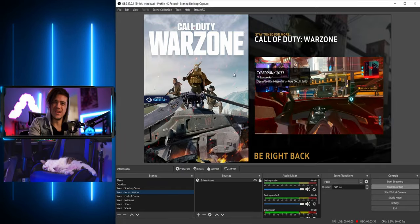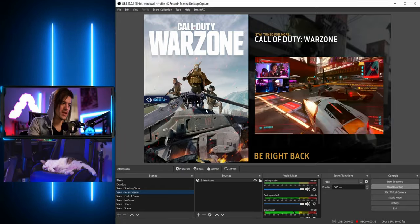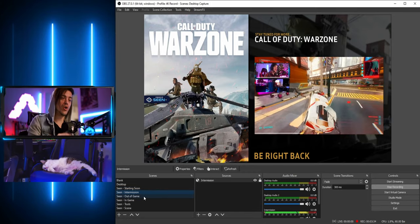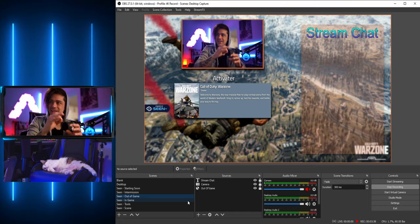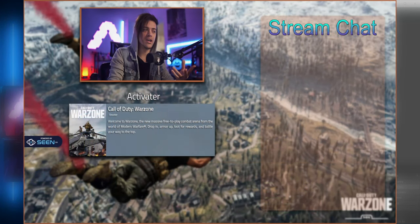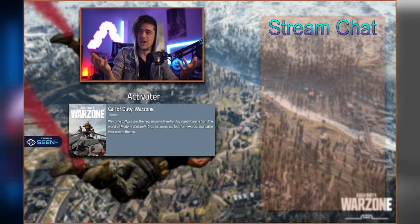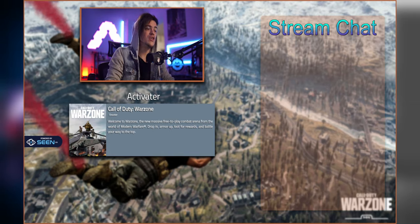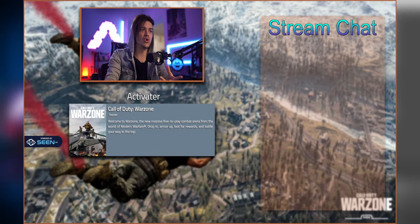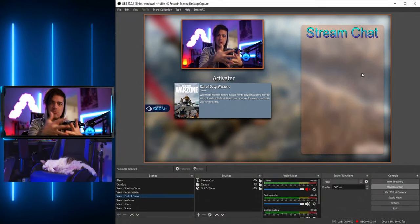This will all update as you change your game type. If you go out of game you can have a standby screen that shows what game you're playing and also display your stream chat — I just put some placeholder text there to give you an idea. You can always add more stuff to these screens, and if you want clips on this page you can swap those in while your camera is also on the side.